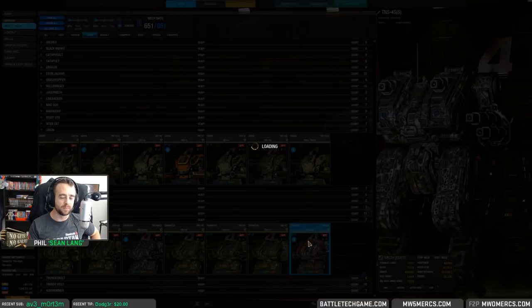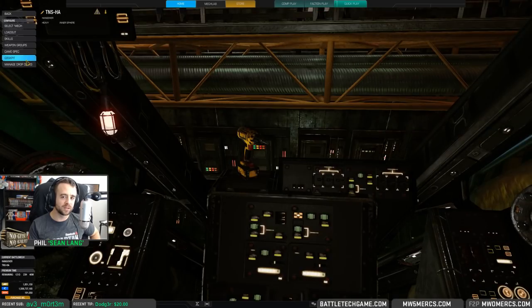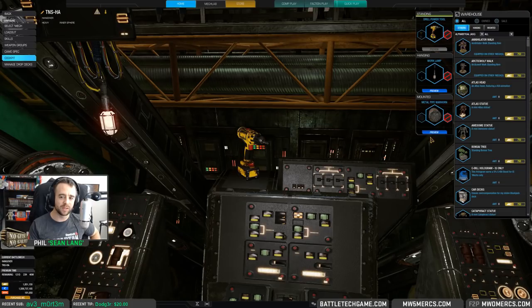We'll go ahead and show off the cockpit items now. The metal pipe warhorn is the official name, then the work lamp, and the drill power tool. I'll go ahead and play this.